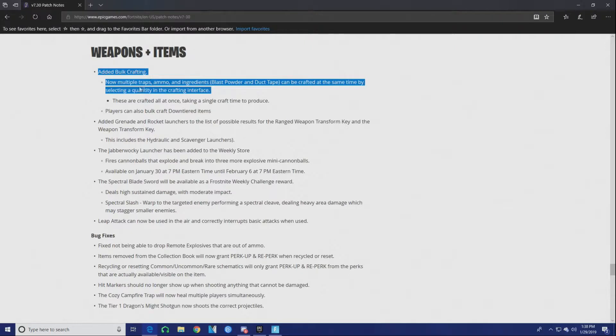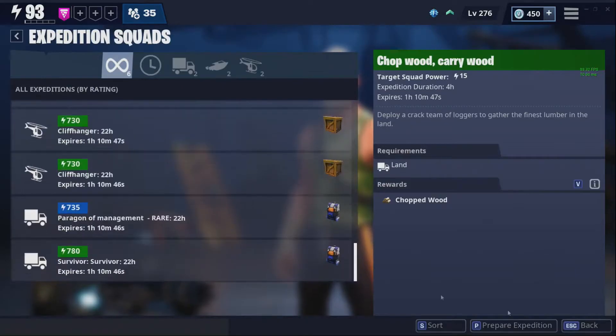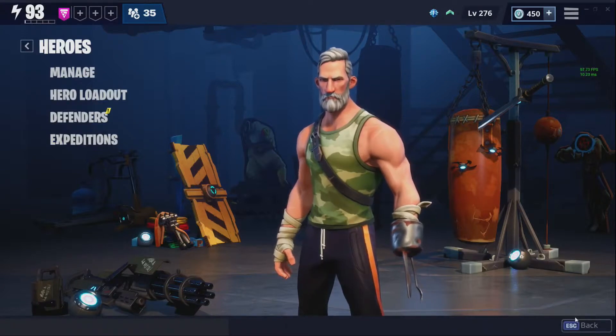Ammo crafting is something I'm really grateful for because that just takes forever and it sucks. I'll be releasing a video on how to do that. Another thing that probably went under the radar: grenade launchers and rocket launchers are now actually in the list of possible results for the ranged weapon transform key. Honestly, I've never even used those transform keys — they just sit there.